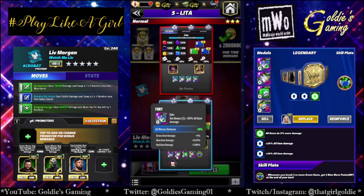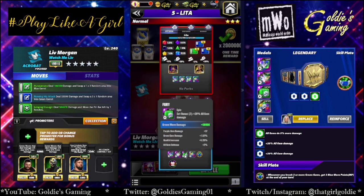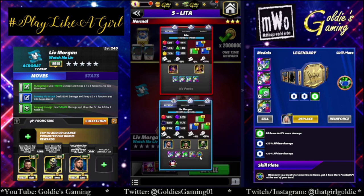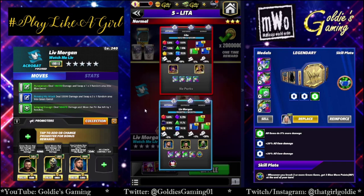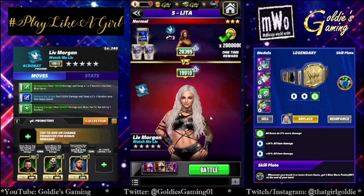I'm going full fury just because — too lazy to change it up. A takedown would be great, obviously. My green move medal is a flat 50k, and I have some substats there. Running the honky tonk blues plate: whenever you break three or more green gems, get three blue move points at the end of your turn. This means we only need to hit these two moves, which for the pin bar is going to be really helpful. We're going to go against Lita.